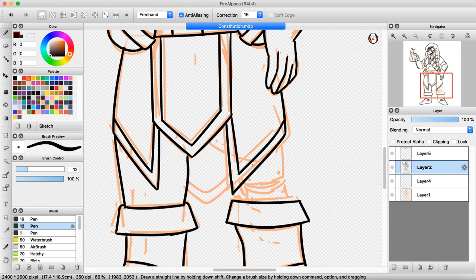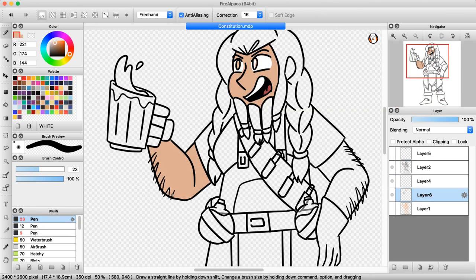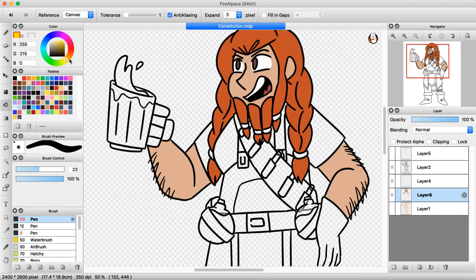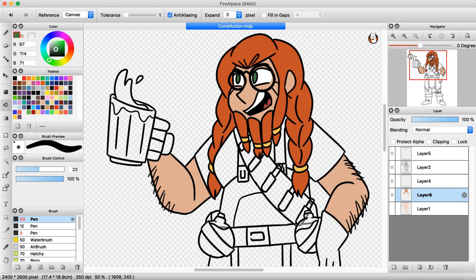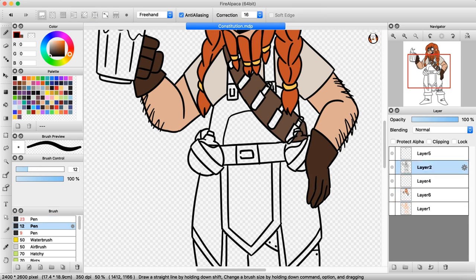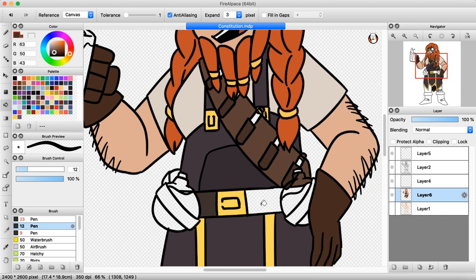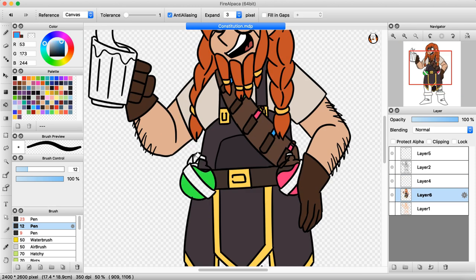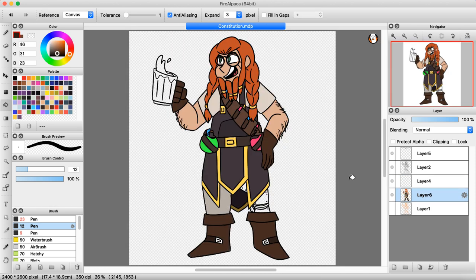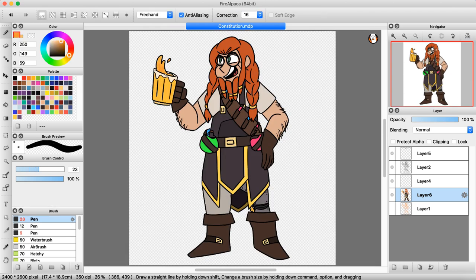I also incorporated the engineering portion into a prosthetic leg, made by herself of course, as another indicator that she's good at enduring. She also has a pint of ale, since besides it being a staple of dwarf culture, one of the fun things constitution is often rolled for is one's resistance to alcohol and other poisons. A particularly memorable character of mine once rolled a one and was a lightweight for the entire game, so that was pretty fun.